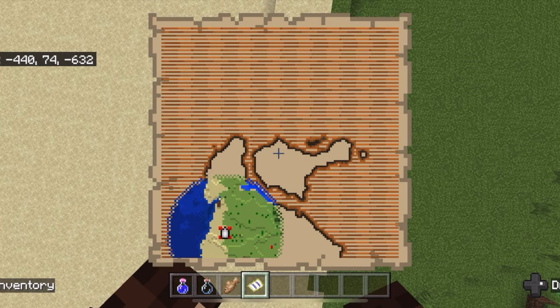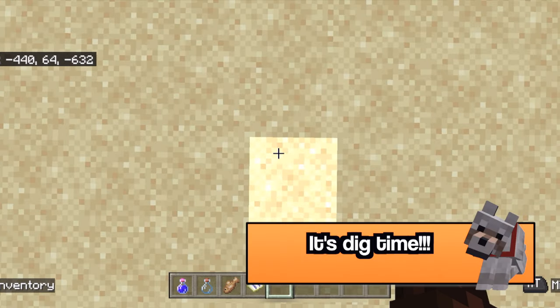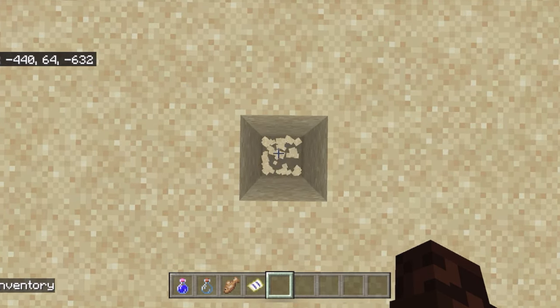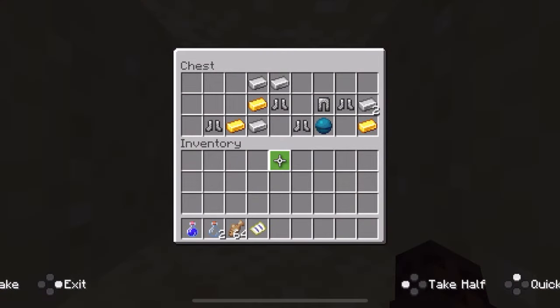So we have negative 440, negative 632 — both divisible by 8, meaning no decimal numbers. This is where our treasure is going to be every single time. Watch. Boom. Buried treasure.